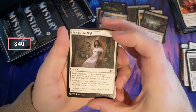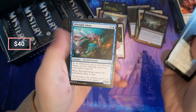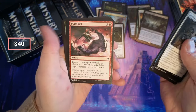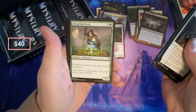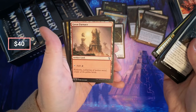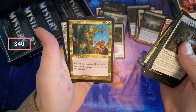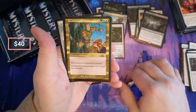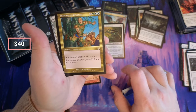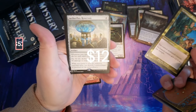Survive the Night — if you make it through, Odork. Unscathed. Animate the Dead. Druid. Great Furnace — artifact land. Embrace — oh, you control the enchanted creature, so this is a steal-your-creature card. Aether Flux Reservoir, okay.